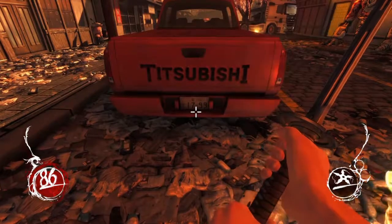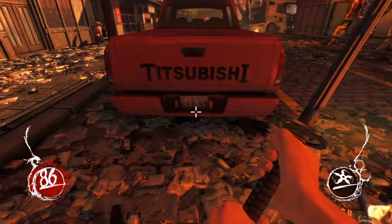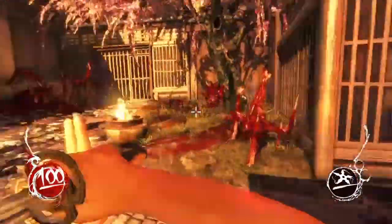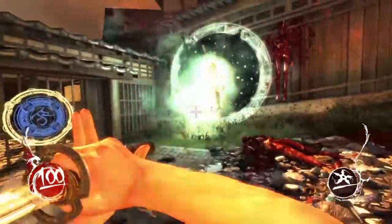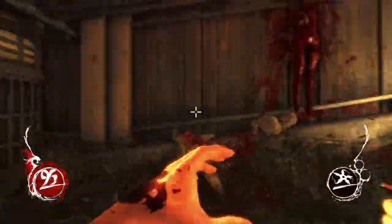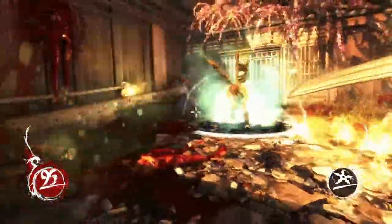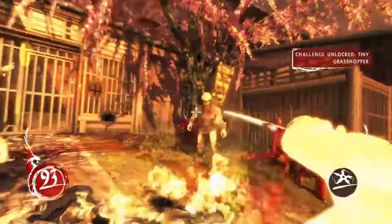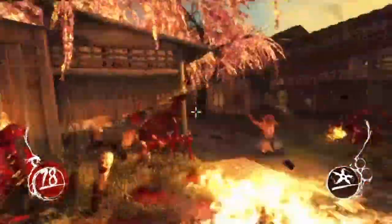During the campaign, players amass a variety of weapons to help them defeat the forces of hell, from Wang's handy katana to SMGs, crossbows, and even a grenade launcher. Aiding Wang is also the upgrade system, which focuses on chi, gun, and skill abilities — all feeling new and exciting to purchase, especially when stringing together the more advanced moves, which makes you feel like a god.